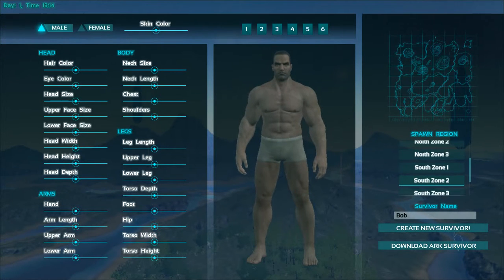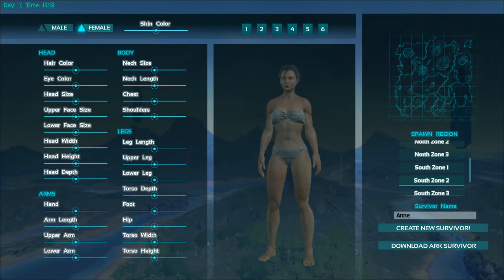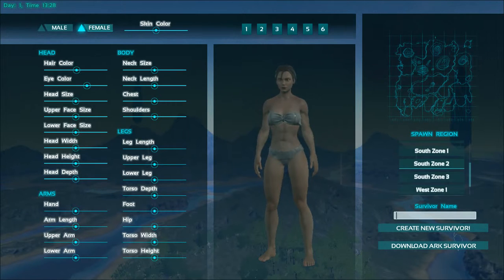So we're going to go ahead and make our character. Right now there's only two default characters, a male and a female. I think we're going to be female because this guy just looks so roided out and crazy. We never really see ourselves, so I'm just going to leave the options as is, and then we're going to go ahead and select South Zone 2 as our spawn.